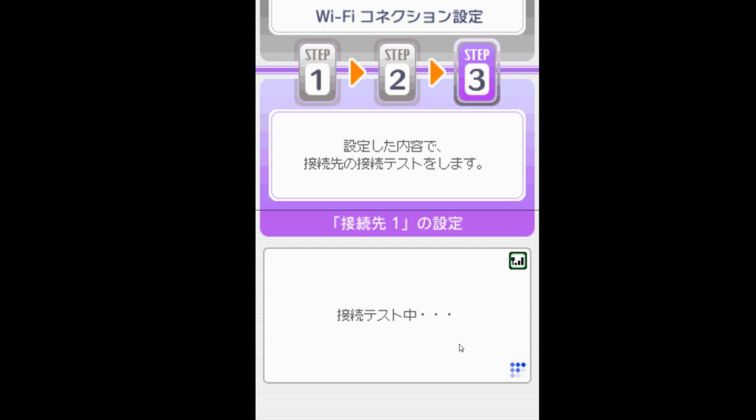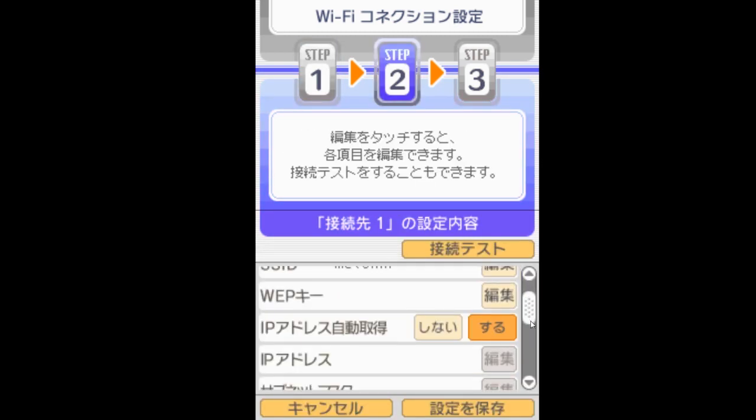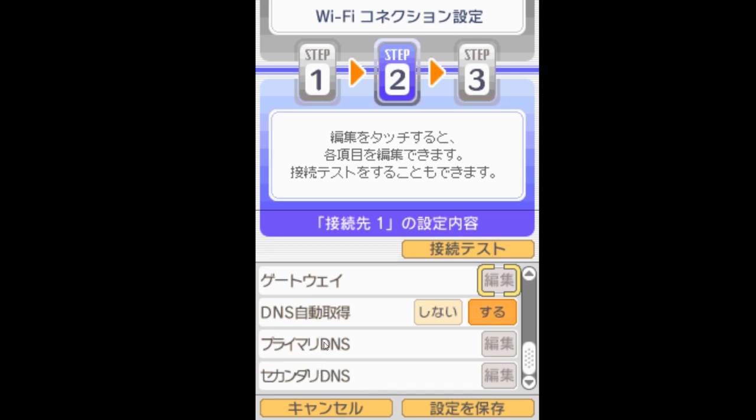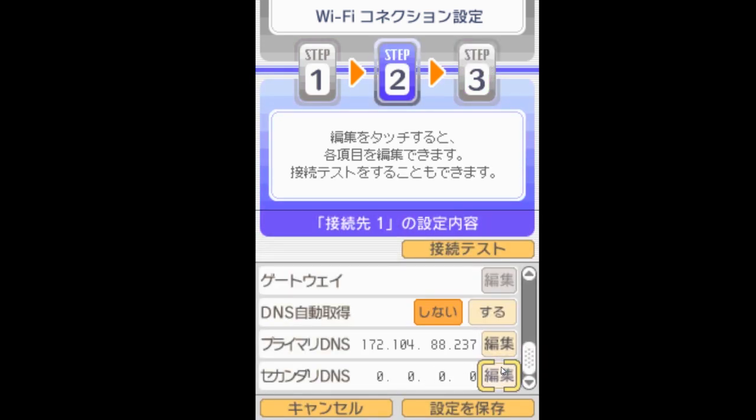If you're on console it should connect successfully and you should be returned to the three network setups screen. Now edit the network slot you used by clicking on it, scroll all the way down to the DNS settings, and choose the option on the left to prevent the DNS address from being obtained automatically. Enter the DNS address 172.104.88.237 into both DNS fields, then click the bottom option to save and press A.